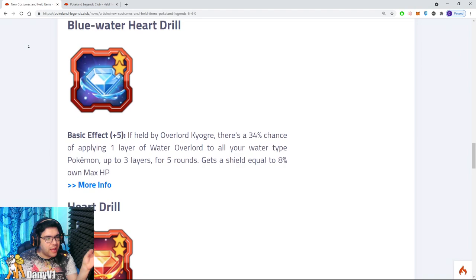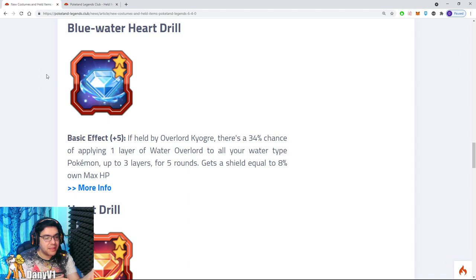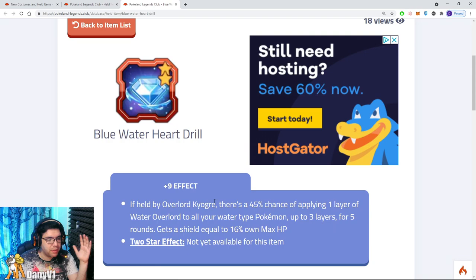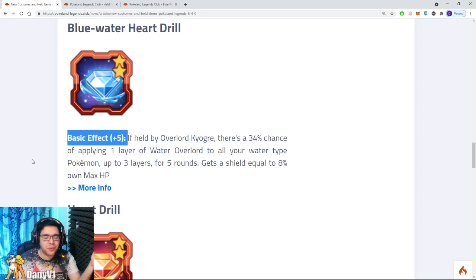Going back to the translations, we have a held item for Overlord Kyogre and a held item for Overlord Groudon. Kind of interesting and at the same time a little bit disappointing. If this item is held by Overlord Kyogre, there's a 34% chance of applying one layer of Water Overlord to all of your water type Pokemon. This is basically more damage reduction because Water Overlord is the passive of Overlord Kyogre, offering damage reduction. Sadly it's only for water type Pokemon. It also gets a shield equal to 8% of your own max HP — and at plus 9 that becomes 16%, but we have no information if this is for the team or just for Kyogre itself.